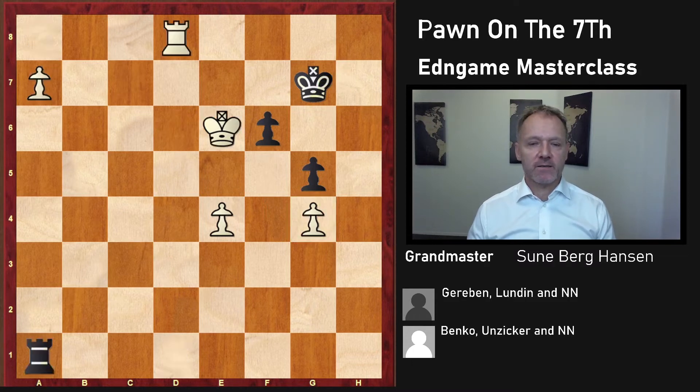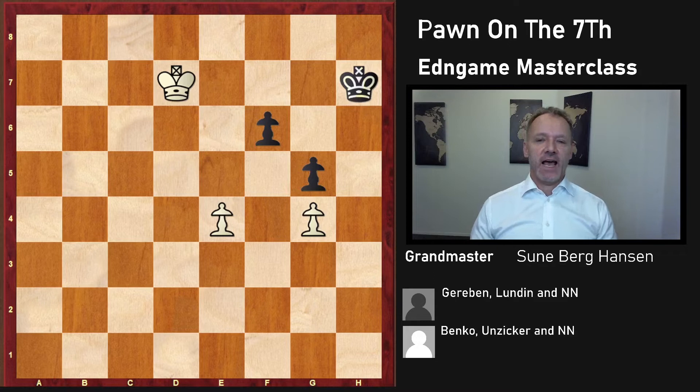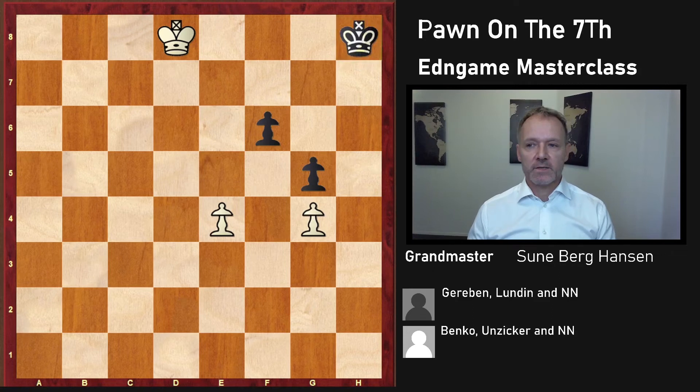Why doesn't this other line transpose into a winning pawn ending? Because here black has the amazing king h7, and he is mirroring the white king wherever it goes. So this is an easy draw. If he goes here, you just go here. If he goes here, you just go here. If he goes here, you just go here - and so on. That's rather easy.